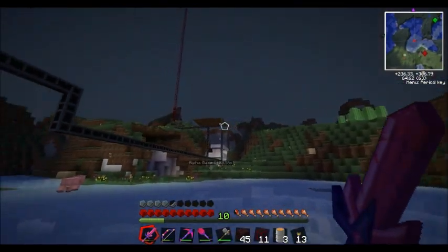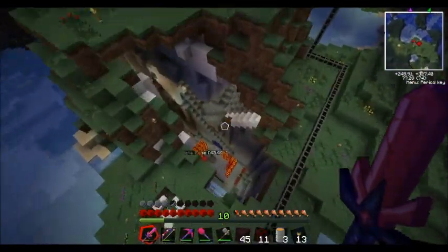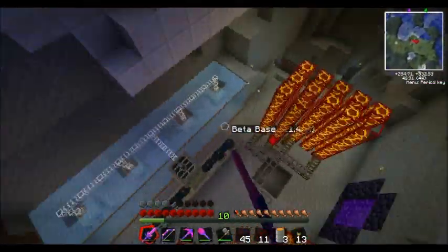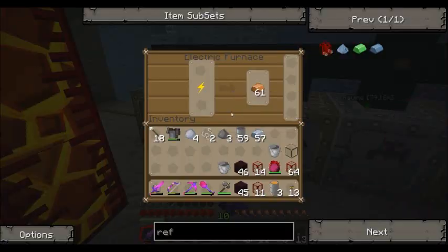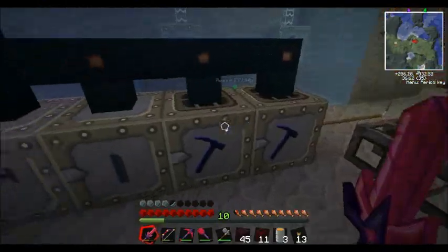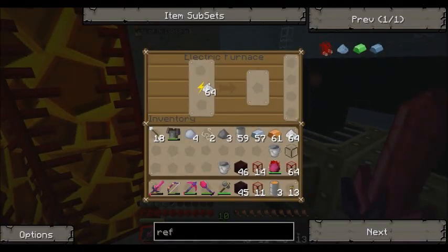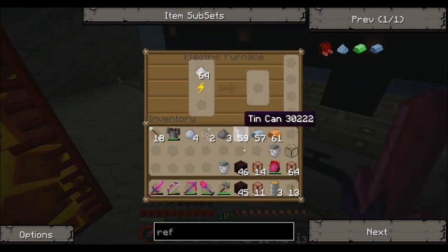I'll show you how all the ores are macerating away. I still haven't moved these — they'll be finished by now. Iron, copper. I put the generator on top to provide a bit more power. Here's the iron, and we put this in.